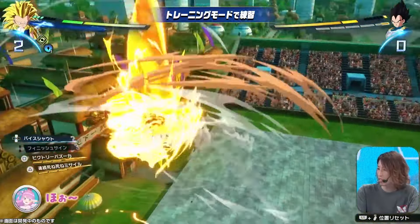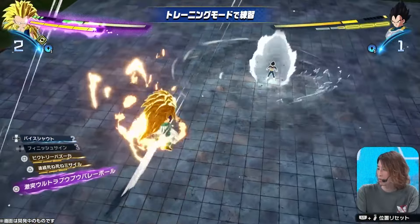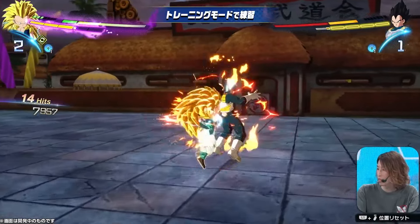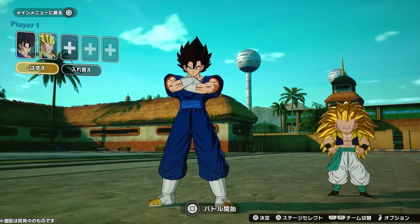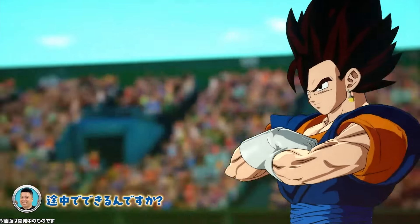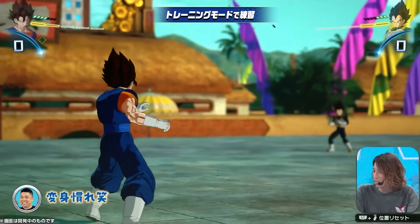Another very popular character that I imagine a lot of people are going to use is Vegito. In his base form his cost is a 7, whereas in Super Saiyan he's going to cost 8. And then in Super Saiyan Blue form that will cost even 9 or 10. So those little differences in cost are definitely going to play a big part in your team composition.